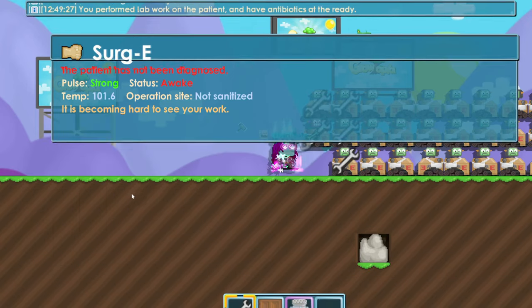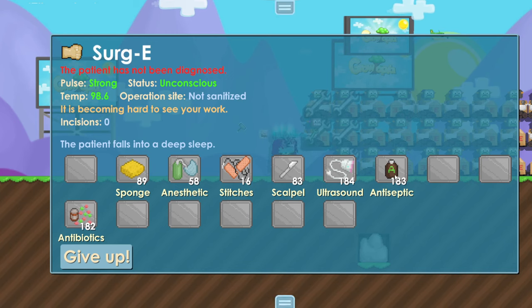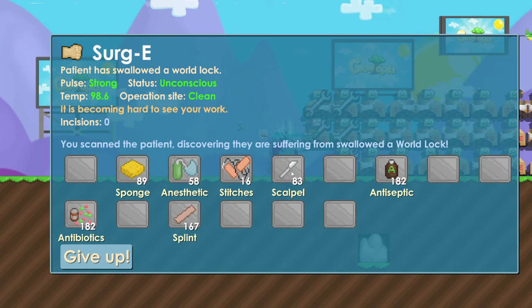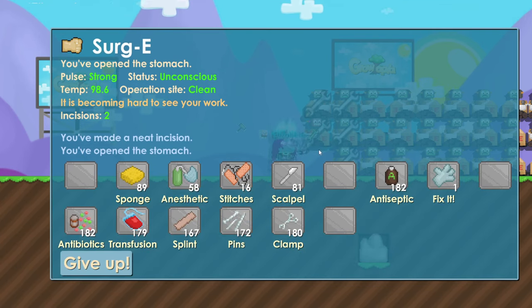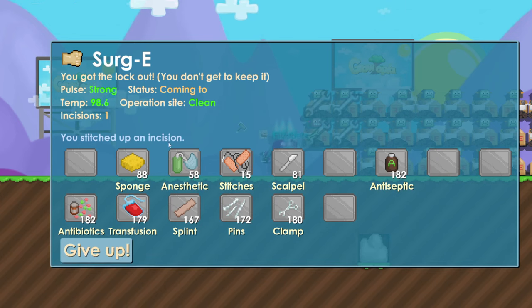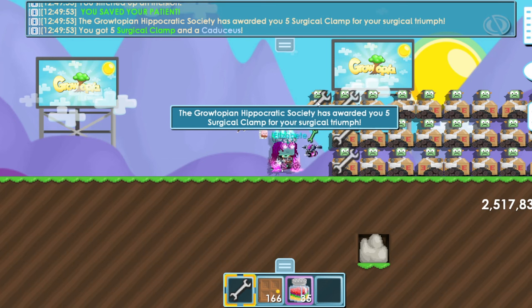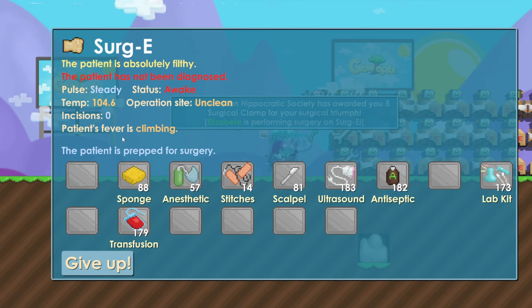Patient losing blood — stitches. Make everything green: lab kit, antibiotics, anesthetic, antiseptic. Diagnose patient — swallowed a world lock. Everything else is green, no problems except incisions, so scalpel until it's green, then fix it, then stitches. Coming to — use anesthetic to keep it asleep, then stitches and done.